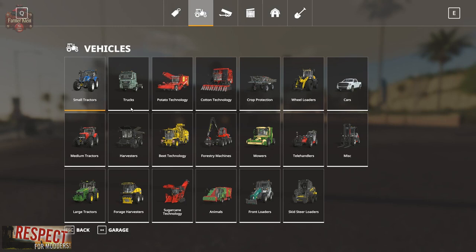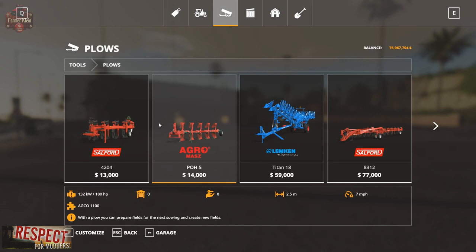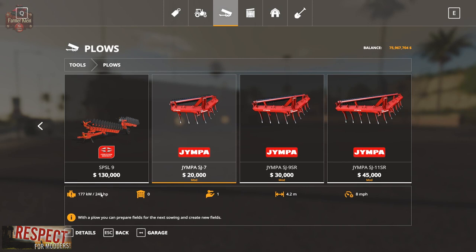Let's take a look at the trio of plows in the shop. Under tools and plows, we've got the three Jympa plows. First, the SJ7, which is 4.2 meters in width, requires 240 horsepower, and operates at 8 miles per hour.